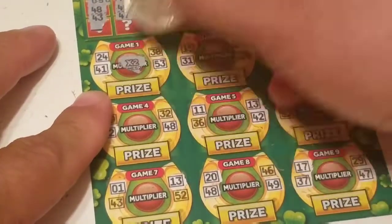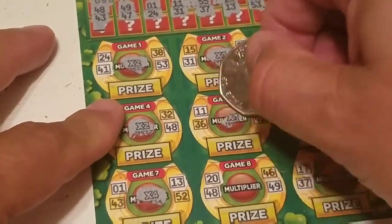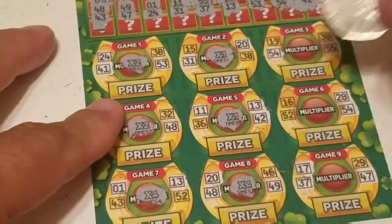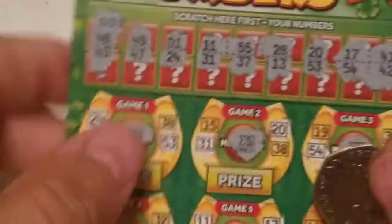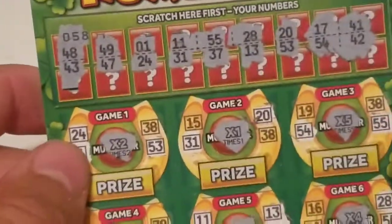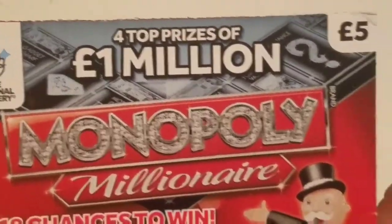The multipliers on this would have been two times, four times, one time, one time, one time, four times, five times, four times, and two times. I didn't do as good as Super Smiley Scratch Cards did on her live stream when she hit her hundred dollar win — good for her! But it's just fun scratching new tickets. Hopefully I'll get some more with my win if it's a big win. All right, we've got the Monopoly Millionaire — 18 chances to win. This is a five pounder, ticket number 35, odds one out of 3.51.